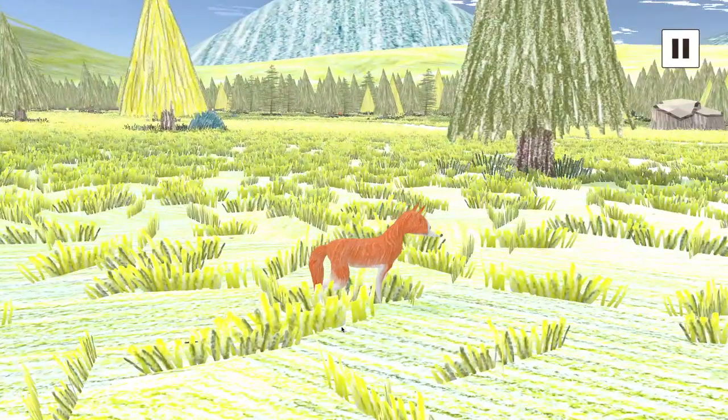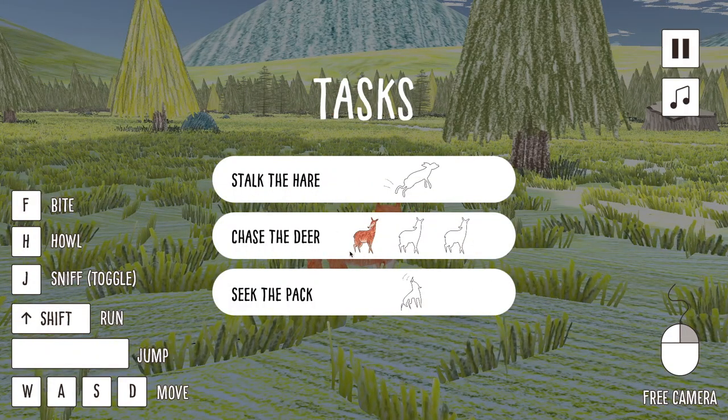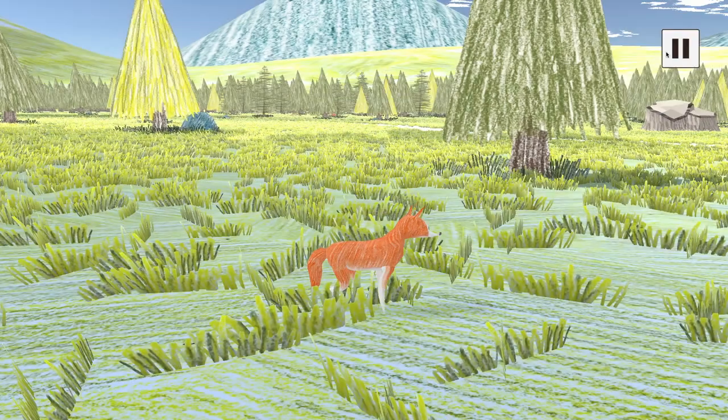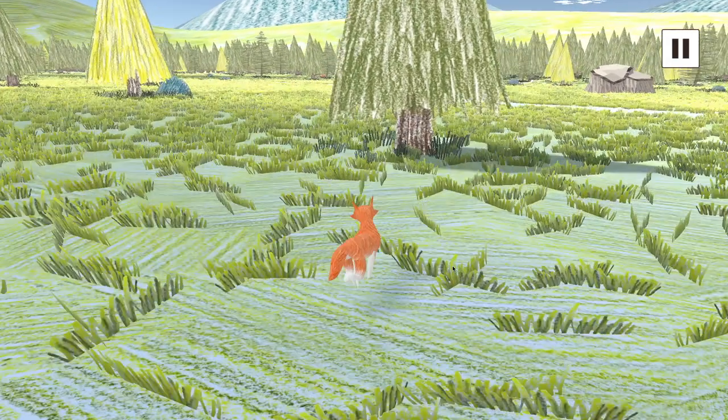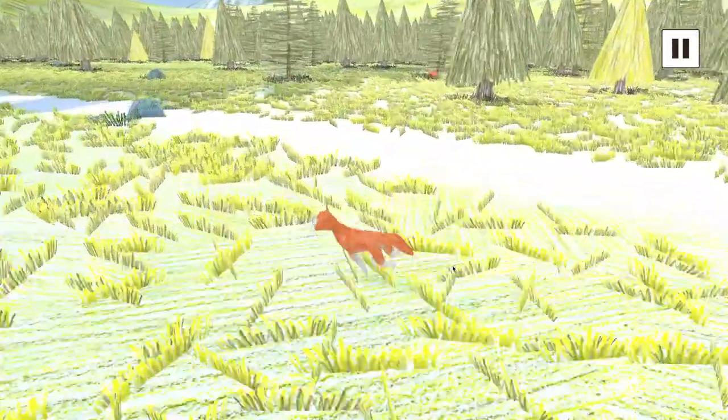Let's press pause and review our tasks. Now we have one task completed — one out of three deer. Each time you complete a task, the outline and silhouette drawing of the animal gets filled in and colored in.